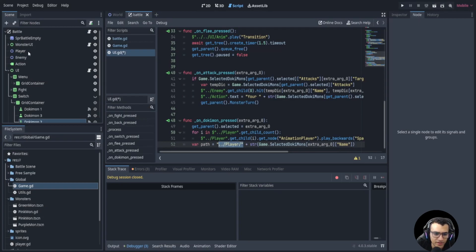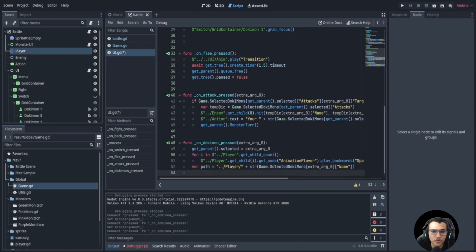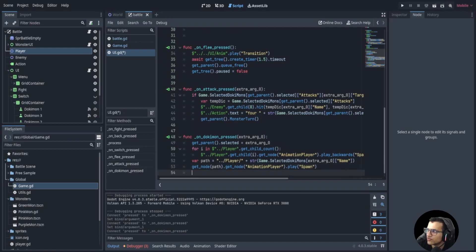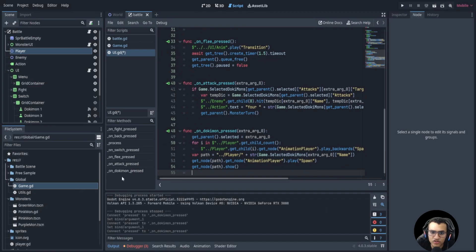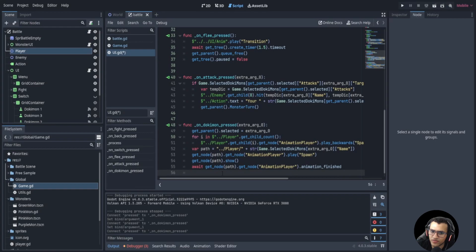We'll get access to the path by saying path to player, then plus the string of the selected Dokimon — using the extra argument is easier. That's the path of our Dokimon. Then we get the node at that path — the new Dokimon we just selected — and play the spawn animation to spawn in the new one. We show the Dokimon, and then we await get node path to wait for the spawn animation to finish.